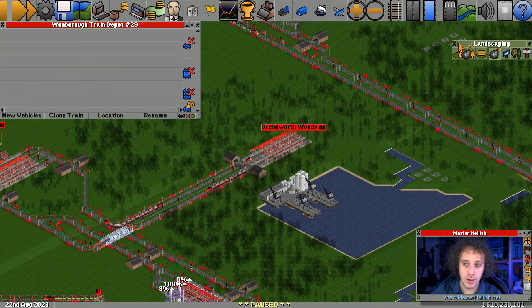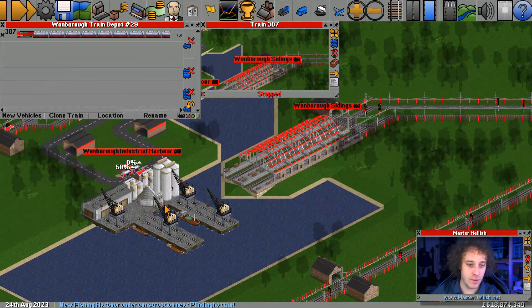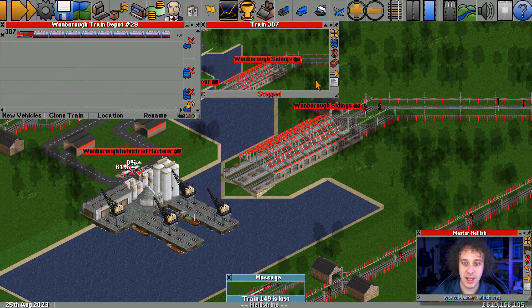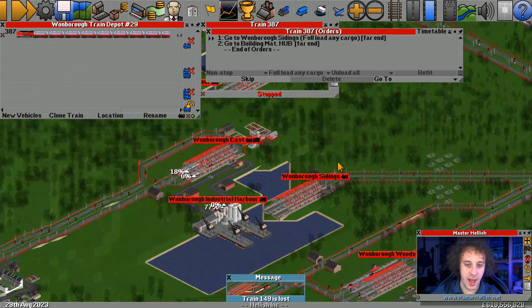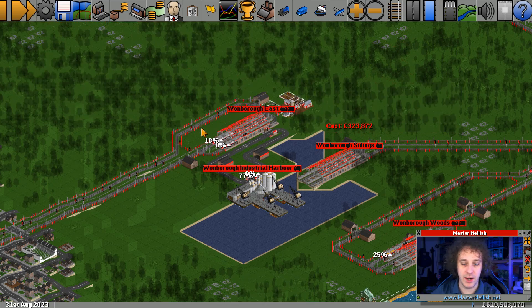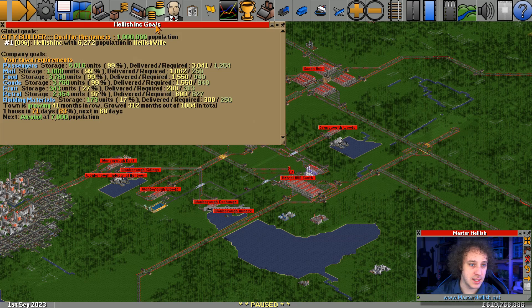We're going to clone one of these trains - not allowed to do that while it's paused. There we go. This place is producing 72,000 liters of chemicals. We'll tell it to full load here and then unload there, and we'll make two of them and send them on the way. That should help with the chemicals.